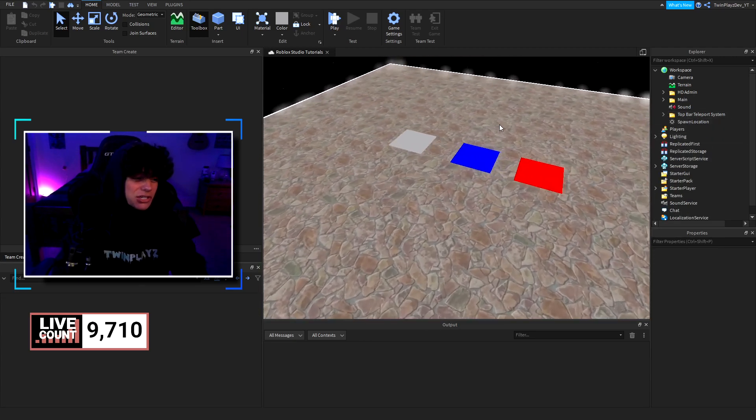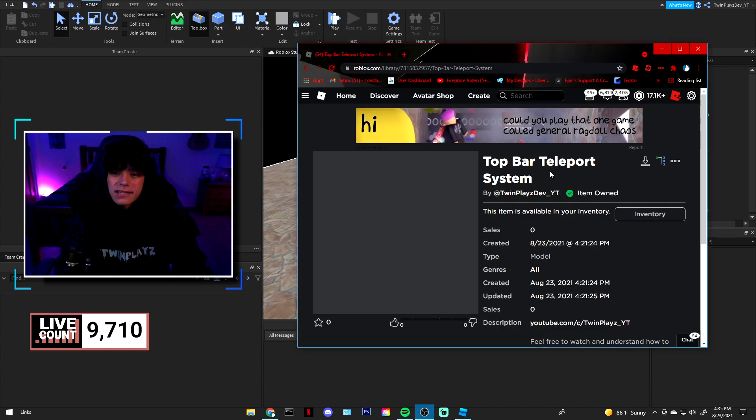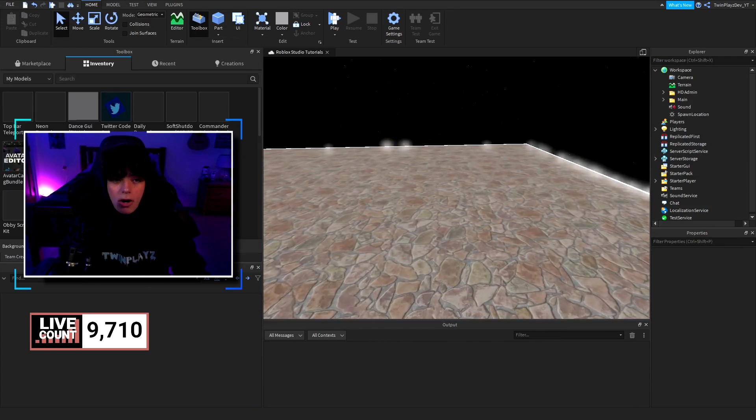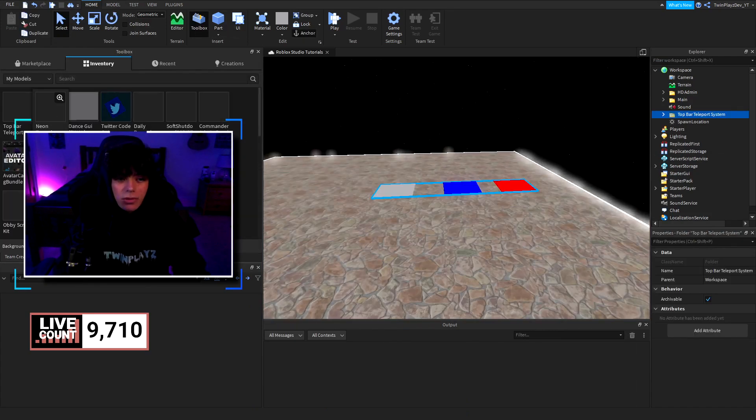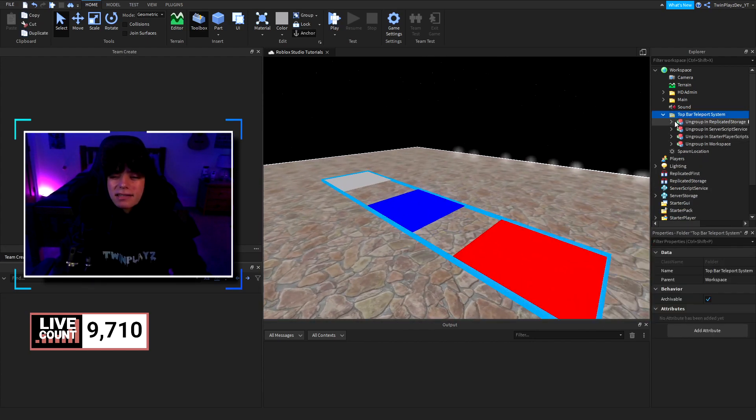Let's hop into how to do this. Go into the description, look for models, find the link, and grab the model — I'll put the link on screen now. It's going to say 'Top Bar Teleport System' and 'Item Owned'. Once you own it, it will be in your inventory. Then open the Toolbox, go to Inventory, and grab the teleport top bar system.